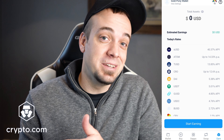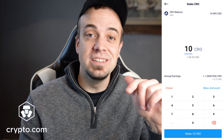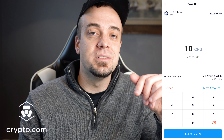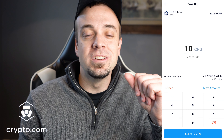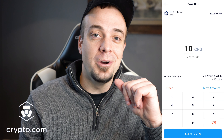After you select CRO, the next thing you're going to do is set the amount of CRO that you want to deposit into the staking program. I'm going to put in 10 CRO, which is practically nothing — about five dollars and some change — just for illustration purposes in this video. Maybe I'll go ahead and stake a little bit more down the line.